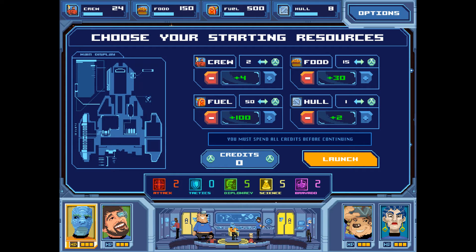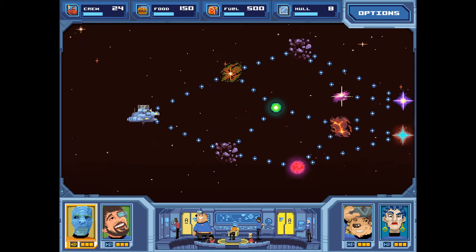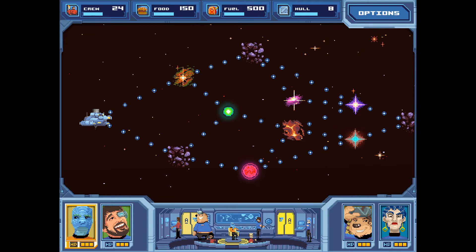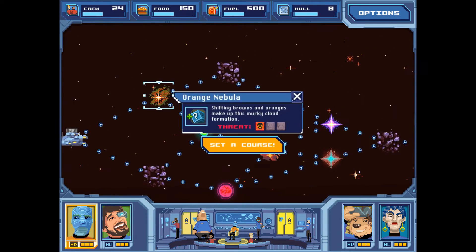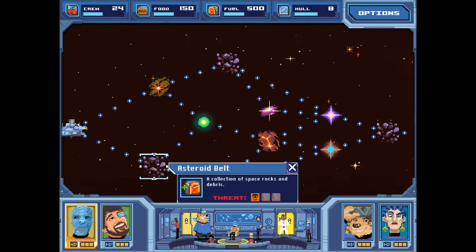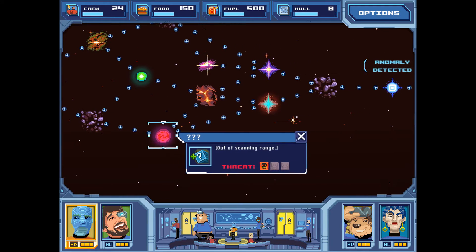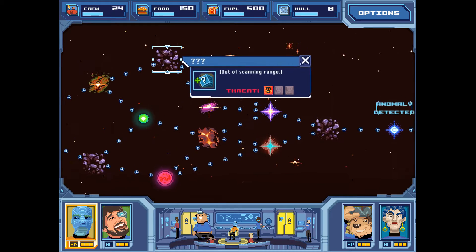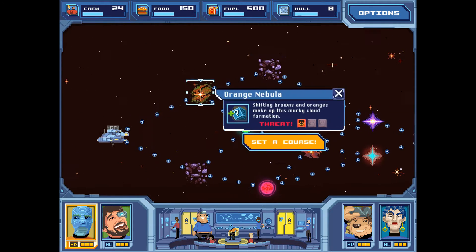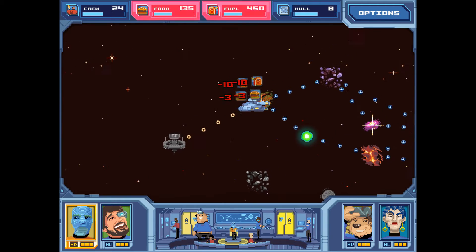I thought the amount of food you consumed would increase based on crew size, but that is not the case. Now we need to choose a beacon to go to — just like in FTL. Our two choices are the orange nebula, which has a mystery bonus, and one with plus gas. Looking at what's next: mystery, hull, and mystery. We're going to go to the orange nebula because there's nothing we particularly need right now, so there's no sense in specifically targeting gasoline.